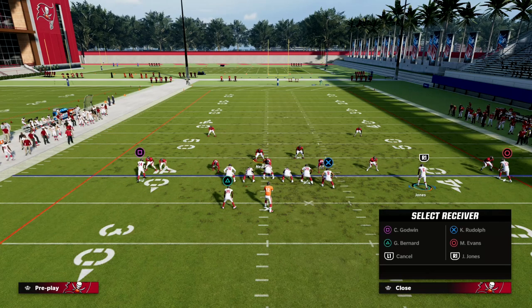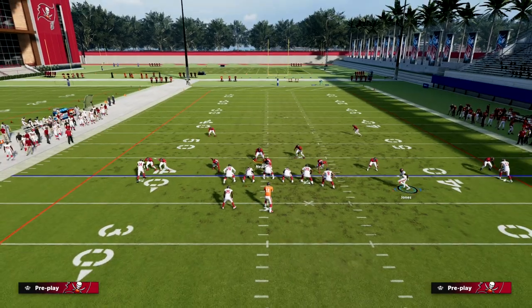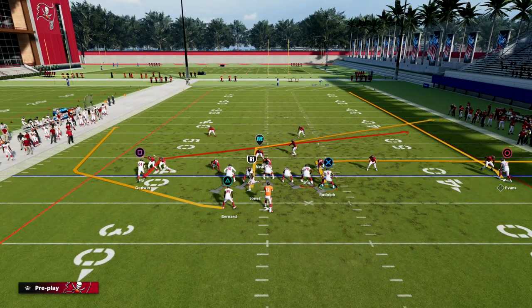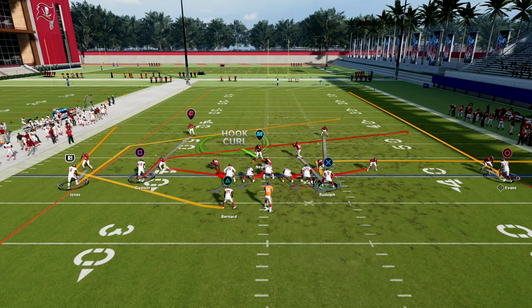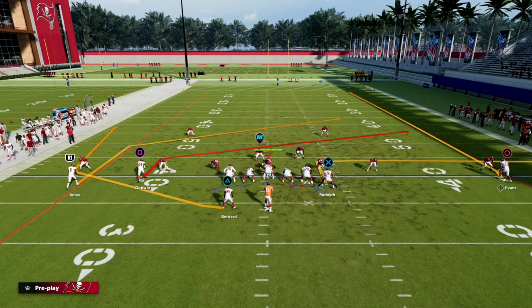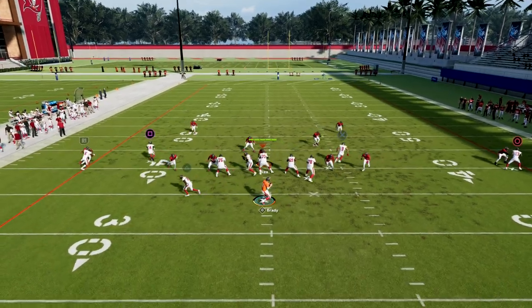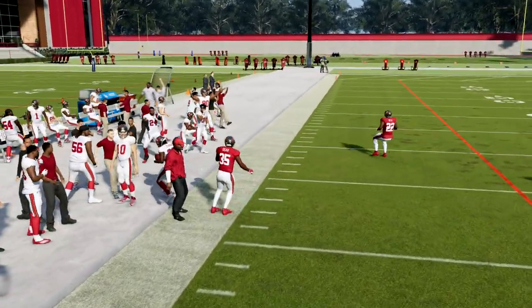We're going to slant our solo receiver, we're going to out route our tight end, and then we're going to motion this guy across the formation. U-Trips is really good because the motion can mess up a lot of stuff. With just basic level adjustments, there's nobody manned up on the running back and there's two people guarding the tight end. If they don't make any adjustment whatsoever, we're going to be able to quick throw this running back wheel and easily beat Spinner that way.